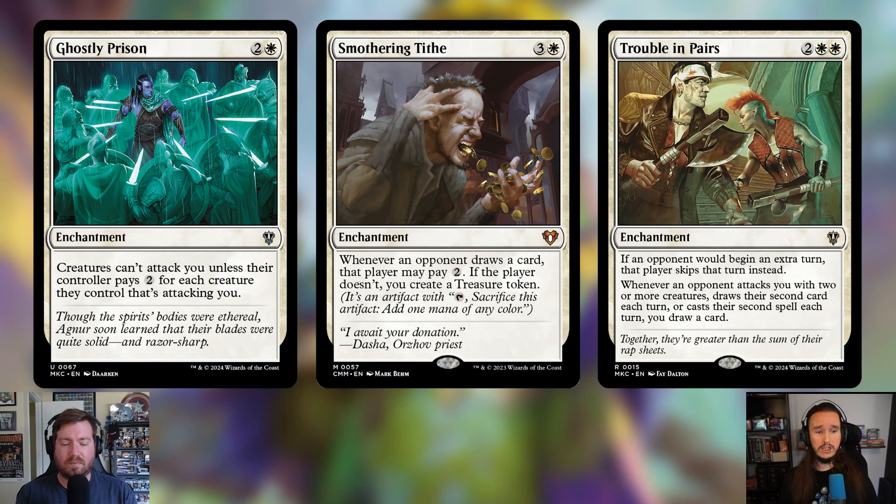Ghostly Prison is going in — two and a white — creatures can't attack you unless their controller pays two for each creature attacking you. As a group hug pillow fort deck you want to sit back and prevent people from attacking you. Next is Smothering Tithe — three and a white — whenever an opponent draws a card that player may pay two; if they don't, you create a treasure token. We're helping opponents draw cards, so we capitalize and make treasure.